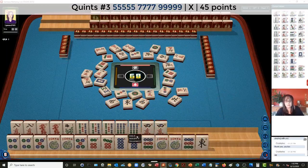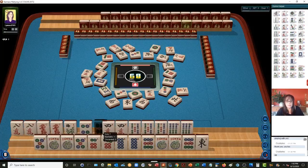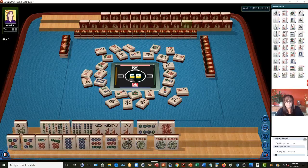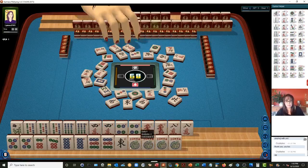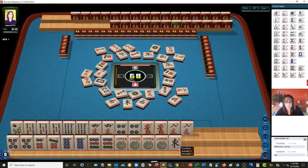This is getting kind of dicey here. Four, five, six. Four, four. Four, four, five, six — that's not a hand. It looks cool, but it's not a hand. Here's five, six, seven, eight, nine. We're going to discard that east. I would like to try to do quints if we can.